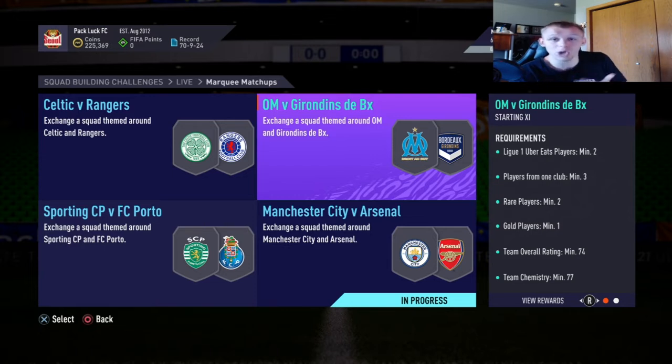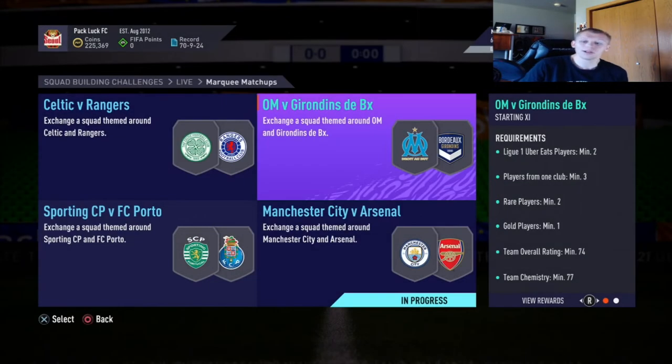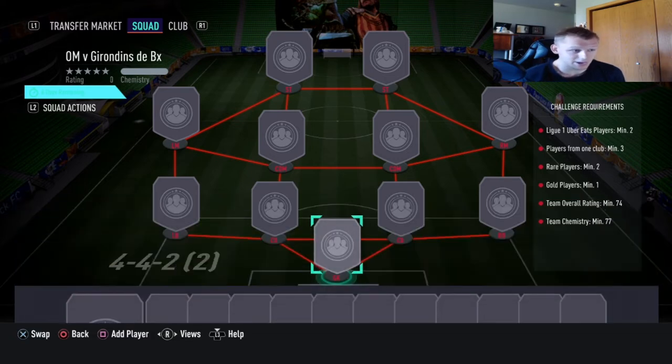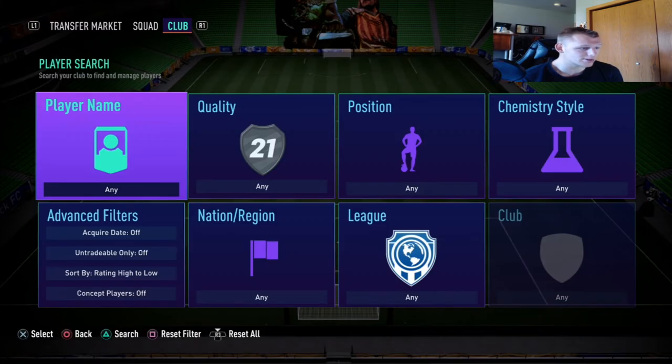If you bid on players in different leagues and nationalities and have them stored in your club, you can sell them throughout the week for 300-plus coins. It also means you don't have to go to the market and buy silvers yourself — you can sell the ones you don't need and make a profit. This next one has requirements: League One players minimum two from one club, minimum three rare players, minimum two co-players, minimum one team overall rating 74, team chemistry 77 — you get a small rare mixed players pack.